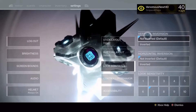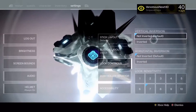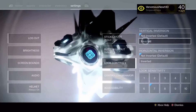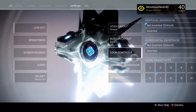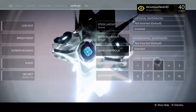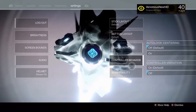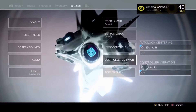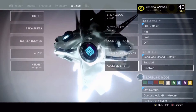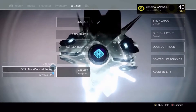So for look controls, I basically play on the default, not inverted. Some people play inverted, but I just can't grasp the concept. I play on a 7 — most YouTubers play on a 3, but I just found that I play on a 7. I play on normal, default colorblind, because I'm not colorblind.